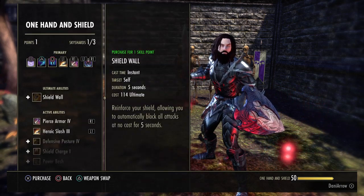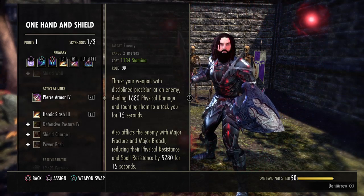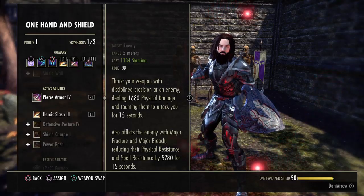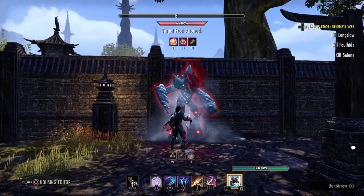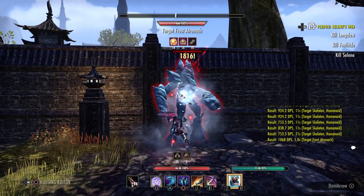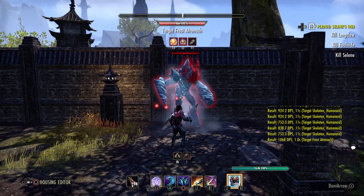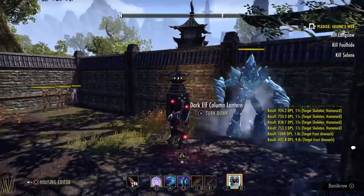Next up, from the One Hand and Shield skill line, is Pierce Armor — our main taunt. You thrust your weapon into an enemy dealing a little physical damage and taunting them for 15 seconds. You also apply Major Fracture and Major Breach, reducing their physical and spell resistance by 5k for 15 seconds. So this is taunt and debuff combined. You run up to an enemy, stab them, and you can see the Major Fracture, Major Breach, and taunt icons appear. The taunt — shown as a little shield — runs out after 15 seconds, so reapply it every 13–14 seconds. The main thing as a tank is to keep up the taunt, and a lot of people fail at that and get their group killed.